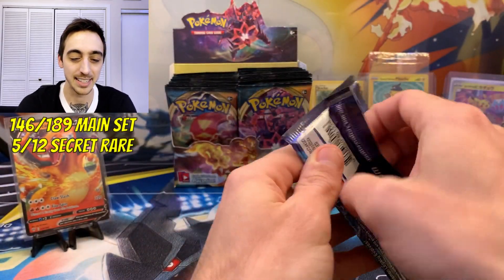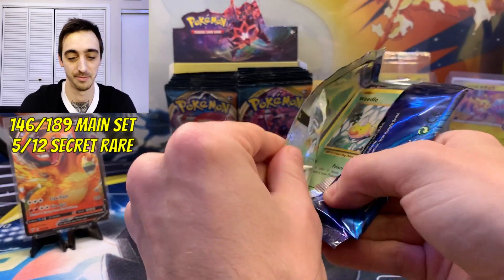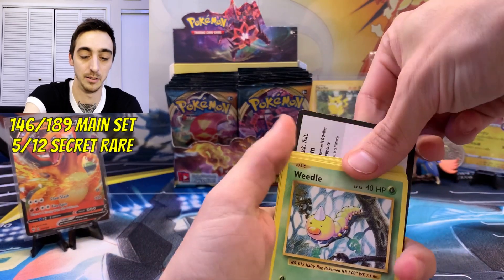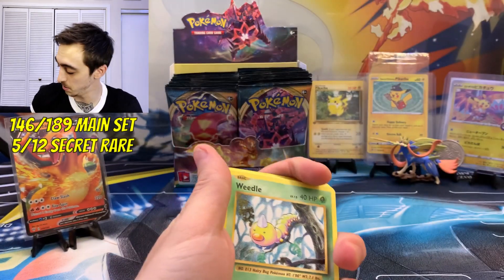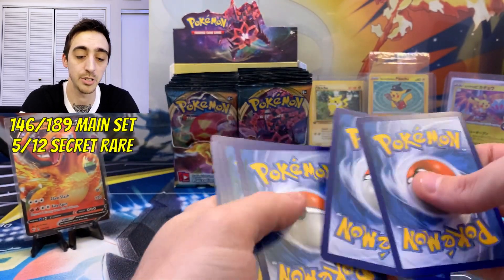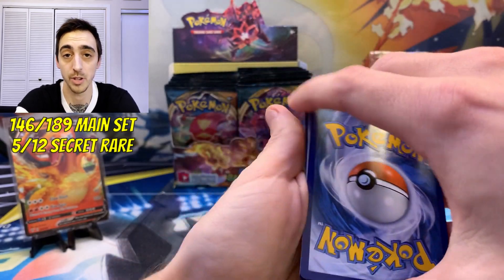Blastoise Evolutions pack — let's go! Oh, that just fell open. I still need the holo reprint — even the reverse holo Zard would be really cool.